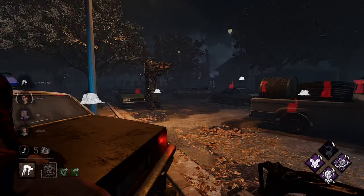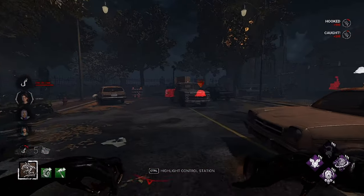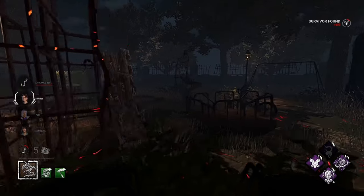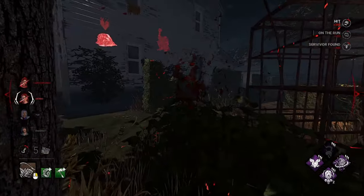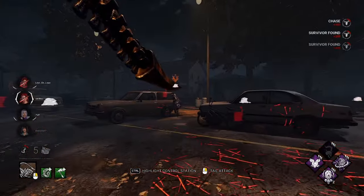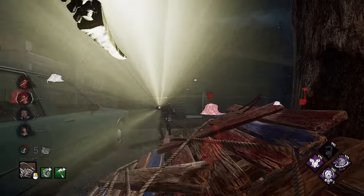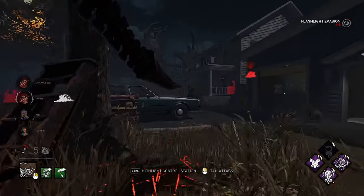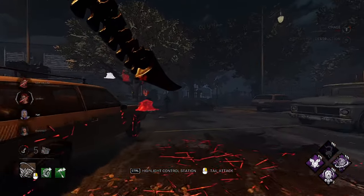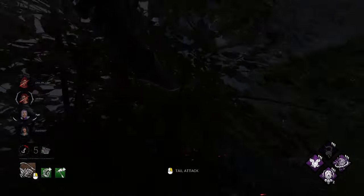It does help that this is a huge dead zone and she ran away from the only pallet. We're getting hella stacks of Save the Best for Last — great. We'll pop her up on the hook. Hello, you got a crow above your head. Give her a little smack. All right, no healing for you. She missed a lot of her flashlight. We'll break it — since it's an M1 build I want to stick with it, stick to the theme.